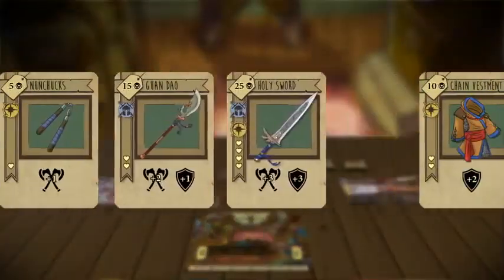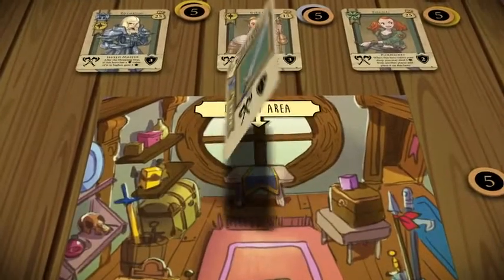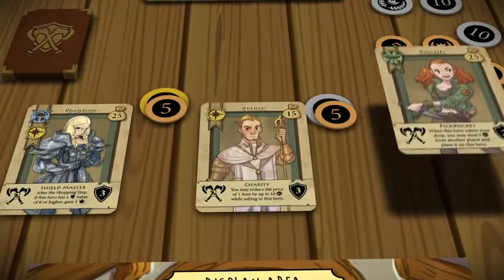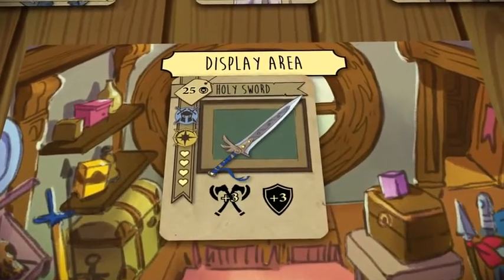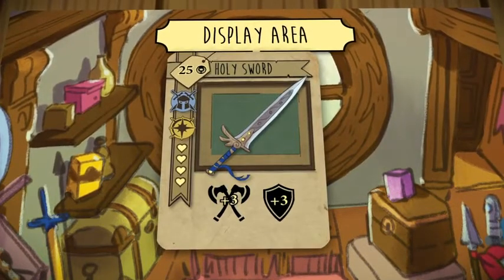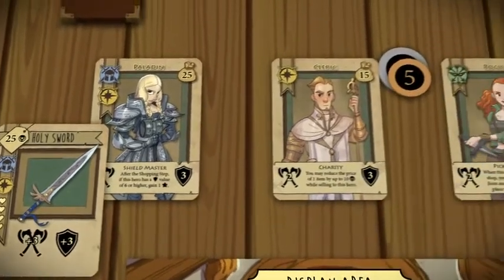First you'll need to stock your shelves with adventuring equipment. You'll choose a small selection of your goods to place on display. The more attractive the items in your window, the more likely you'll be to draw the wealthiest hero into your establishment. But remember, the items in your window are for display only and cannot be sold. So you could put that attractive holy sword in your window, or keep it available to sell for sweet, sweet gold.